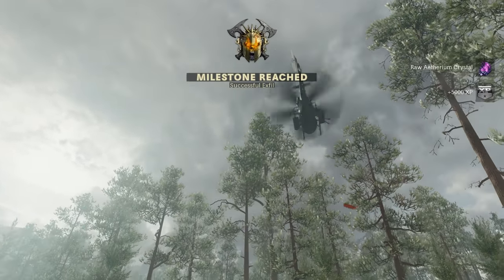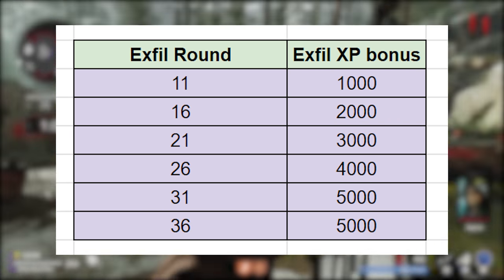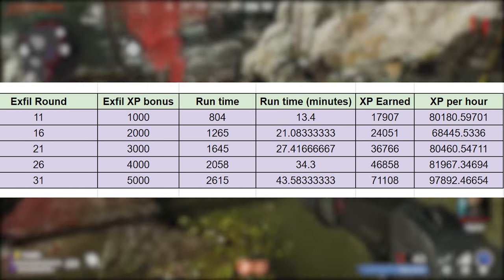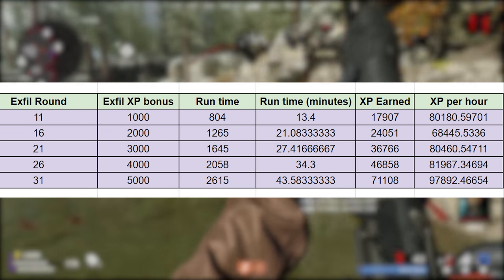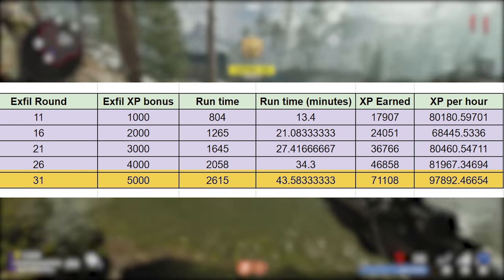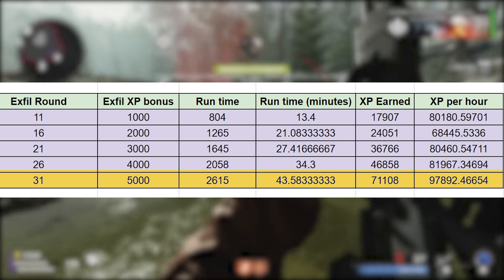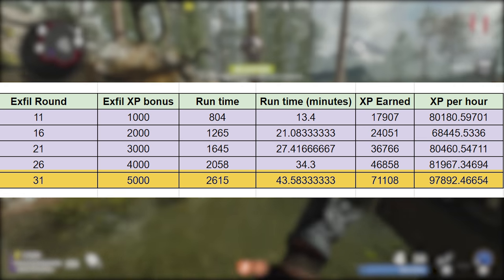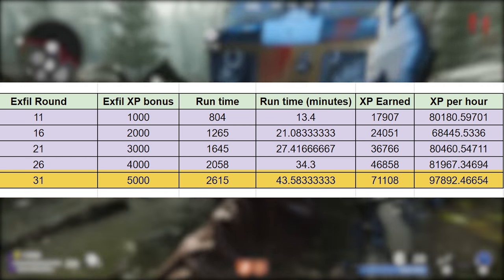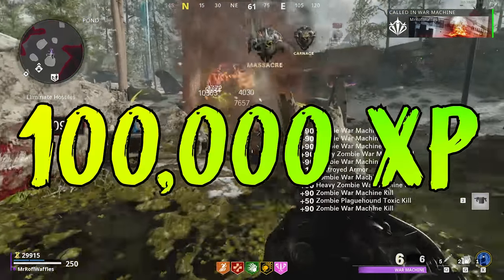This is once again another hint that it's not necessarily the most efficient use of your time to always go for the highest round X-fill possible. This is why I recommend, if you're only going for XP, X-filling at round 31. You don't need to worry about missing out on future XP gains from higher round X-fills because they cap. This also means you can go back to your challenges tab and start working on those in your next game instead of wasting time in the current match being less efficient with your challenges.